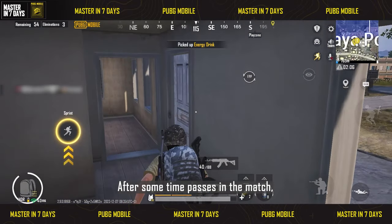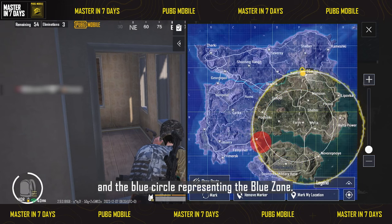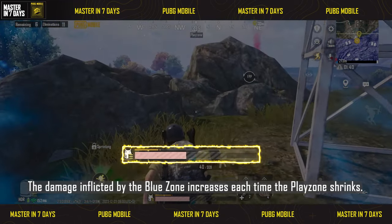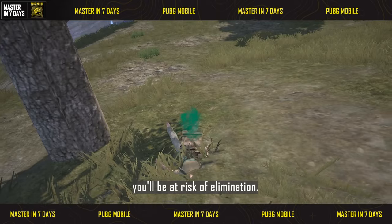After some time passes in the match, two important circles will appear: the white circle representing the playzone, and the blue circle representing the bluezone. You'll keep taking damage when you're in the bluezone. The damage inflicted by the bluezone increases each time the playzone shrinks. If you fail to enter the playzone, you'll be at risk of elimination.